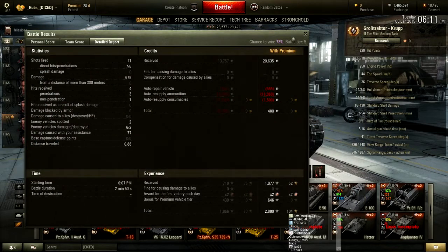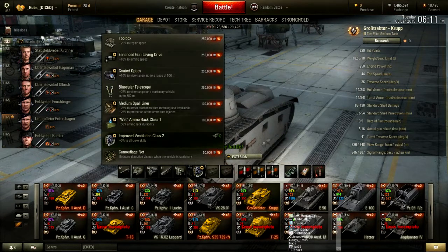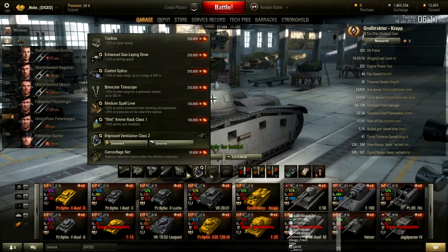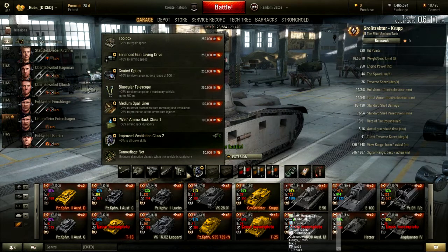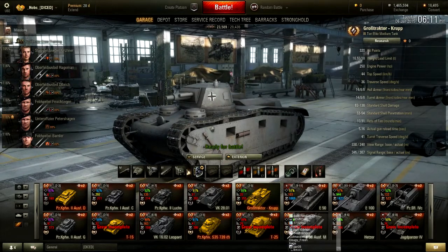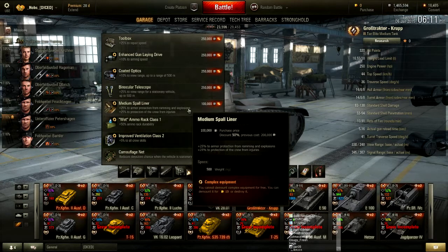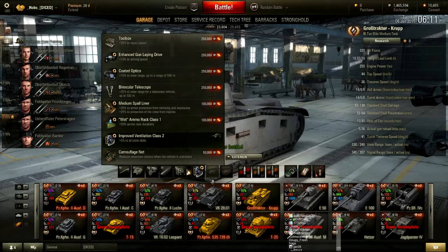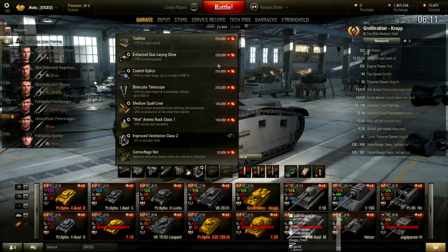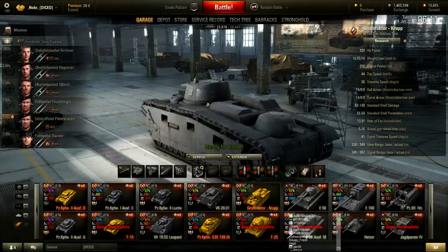So there you have it guys — the Groshtractor. If you can still buy it, it's $30 and comes with 3200 gold and 30 days of premium. Right now I only have the ventilation and a couple of things on it — I have a small liner which helps. Every little bit helps with this thing. If you're facing another Groshtractor that's lobbing HE rounds, your small liner will help quite a bit. You could also put an enhanced gun laying drive — that'll help with aiming time. It takes a little while for this gun to aim but it's only about 2 seconds.